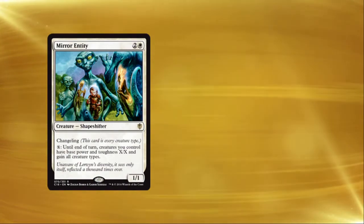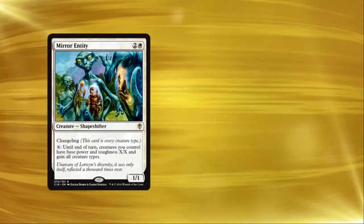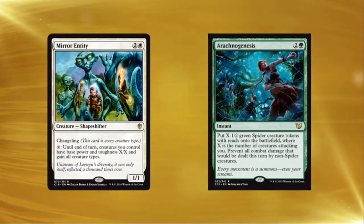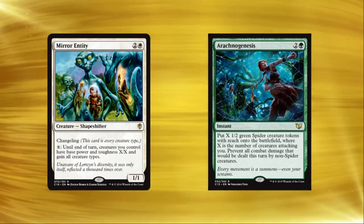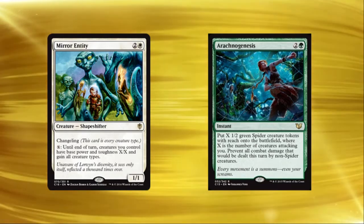Real quick before we start plowing through changeling synergies, let me tell you about a situation that came up in a game of Commander once for me. I remember attacking with a board full of creatures and a Mirror Entity. During the combat phase, I dumped a ton of mana into Mirror Entity, making my creatures enormous. My opponent, in a last ditch effort, cast Arachnogenesis — an instant that makes a spider for each creature attacking you, and prevents all damage from non-spider creatures for the turn. My opponent, thinking they fogged the attack, chose not to block with any of the spiders, and let's just say they died a glorious death.